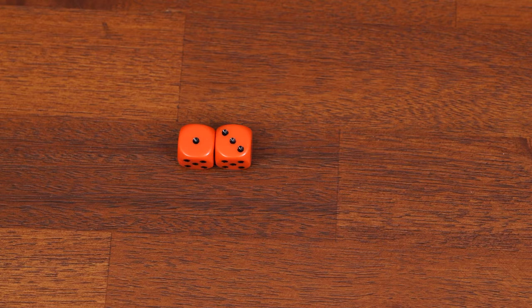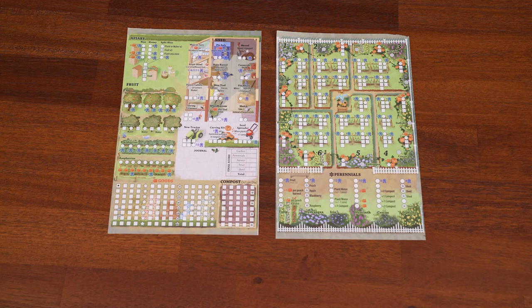Next, create a pool of dice based on the number of players. With two players, take four dice; three players, five dice; and four players, all six dice. Finally, decide on a first player and give them the pumpkin token. That's it — you're ready to play.